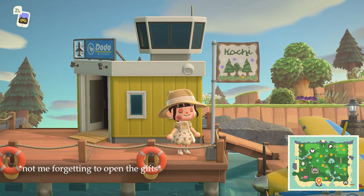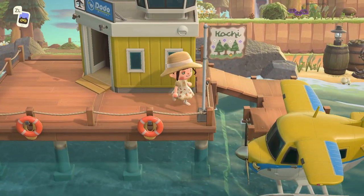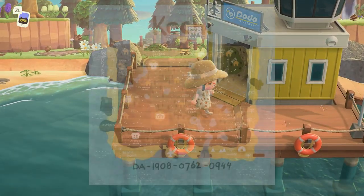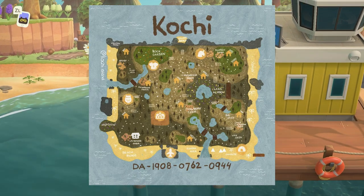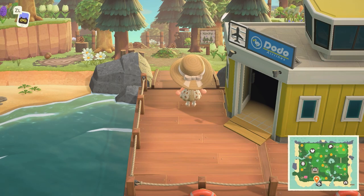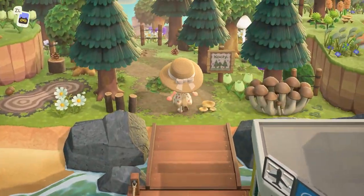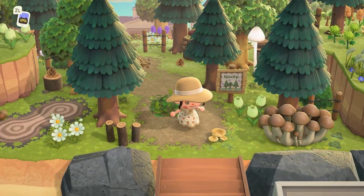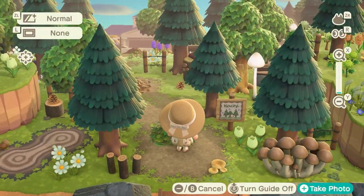We have a yellow airport here and a custom flag — I think Claudia made this flag herself, if not I will link it in the description. Claudia also made a map for her island which I'll put up on the screen and link for you guys, because it's really easy to go around the island and make sure that you're not missing anything by checking where all the big builds are.